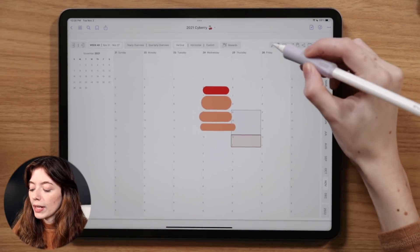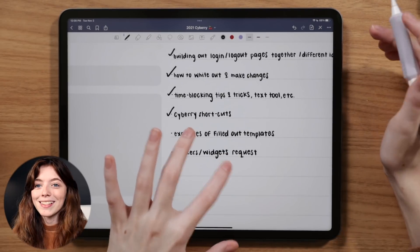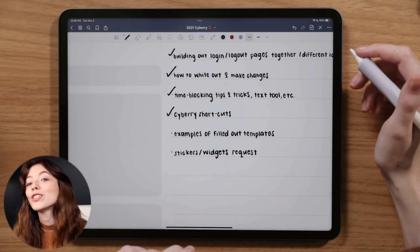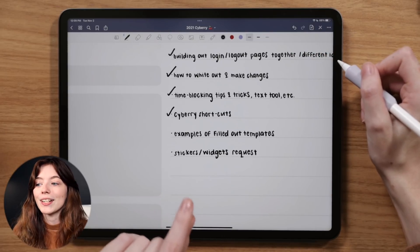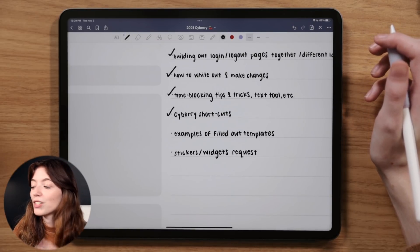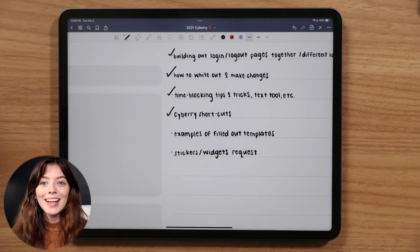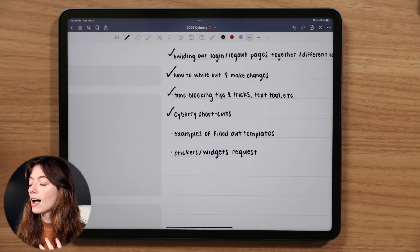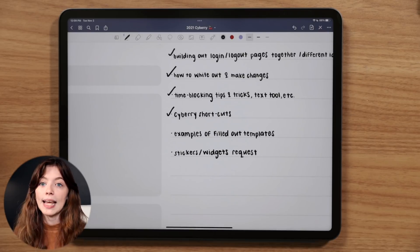Hopping back over to my notes section to make sure I'm hitting all the points for this planning session. Now I wanted to show some examples of filled-out templates. If you want me to see your Siberia spreads, I'm happy to take a look and try to share on Instagram — you can tag me at kdigitalstudio. There's a Siberia highlight on my Instagram profile with planning inspiration, launch day examples, and how people are using their Siberia.